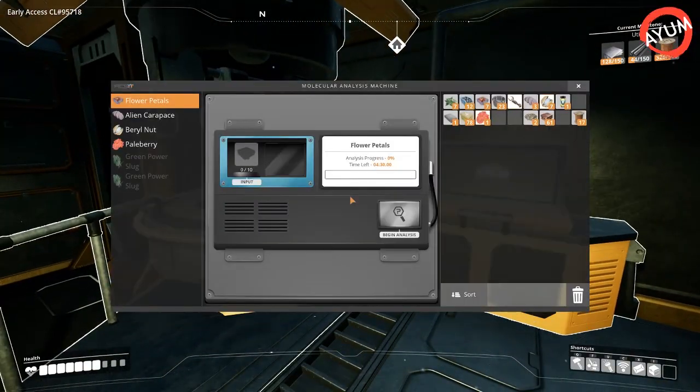Basically what the MAM does is it allows you to research items so you can get blueprints to create certain things — whether that's creating cloth, power crystals to overclock your factory, and many other different things. Once you get the MAM you're able to research different items in the game.